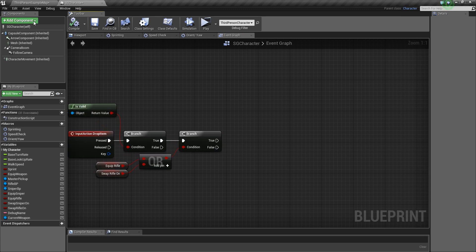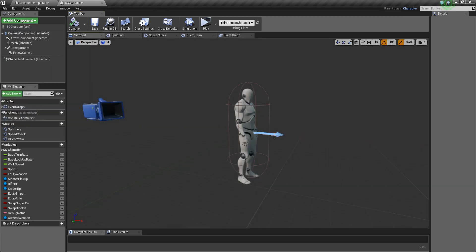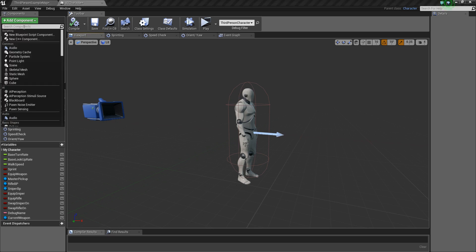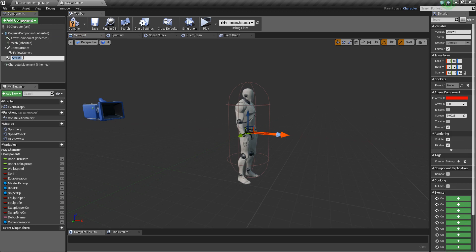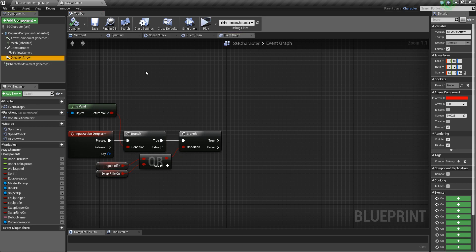If it is true, we need to create a direction arrow. I don't use the existing one — I'll make a new arrow for our direction. Rename it 'Arrow Direction'. Compile and save.